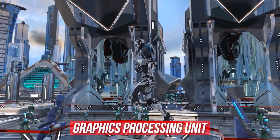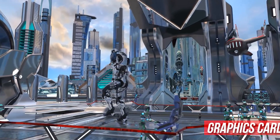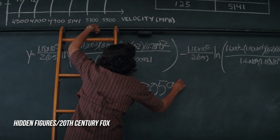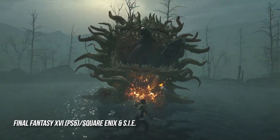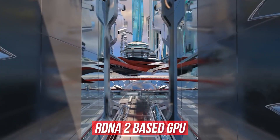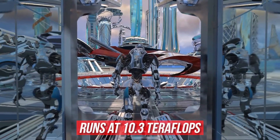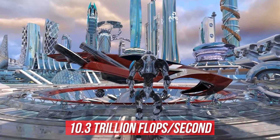On to the graphics processing unit — aka video card, aka graphics card, aka GPU. The GPU is composed of the hardware equivalent of thousands of hyper-fast mathematicians performing millions of speedy calculations simultaneously, to enable the console to render graphics, empowering games to look as pretty as they do. The PS5 runs an RDNA 2-based GPU with 56 CUs up to 2.23GHz, and it runs at 10.3 teraflops, or 10.3 trillion floating point operations per second.